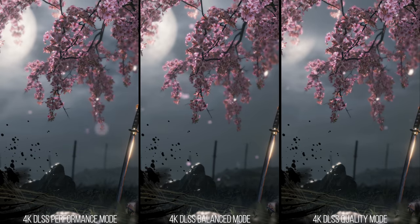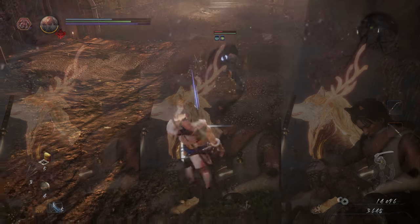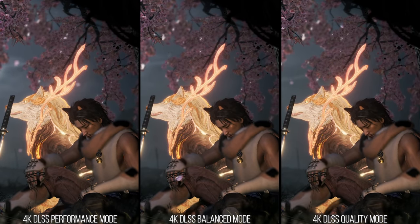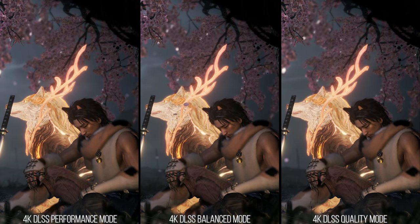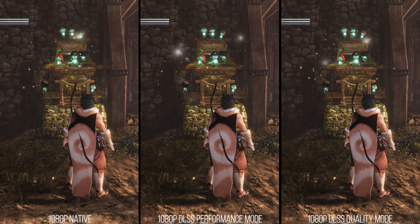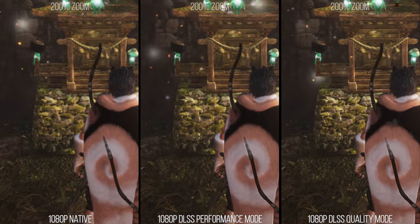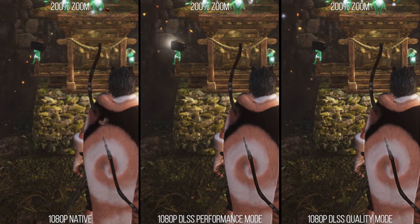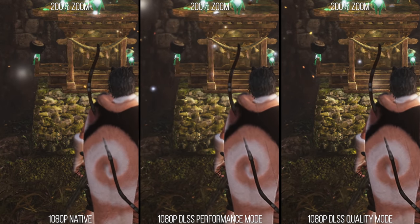Speaking of those other modes, the scaling in this game is just the same as it is in any other DLSS 2.0 title. Quality mode looks the best, while balanced and performance mode can have slightly less accurate results, leading to minimal detail loss at times. But honestly, they all look rather similar. For lower than 4K resolutions like 1080p, the visual splendor of DLSS performance mode is less impressive the lower the output res is, but it's still competent. Do notice how in this comparison, the texture of the stone on the shrine in performance mode is using a lower, improper mipmap, so I definitely recommend adjusting mipmap bias if you're using DLSS in this game.